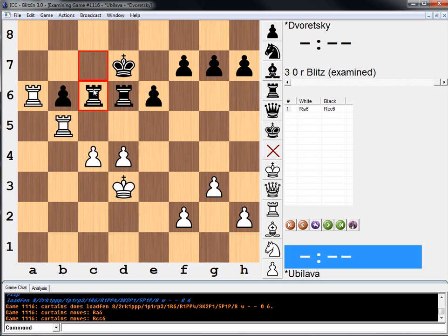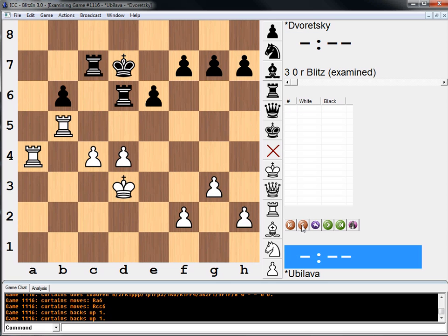And after Rook c6, h4 — or it says g4 is good too. H4 or g4, just start pushing the pawns on the kingside. I mean, Rook a6 obviously looks pretty normal. But g4 — yeah, g4 alone is wrong here.